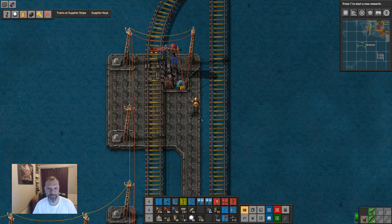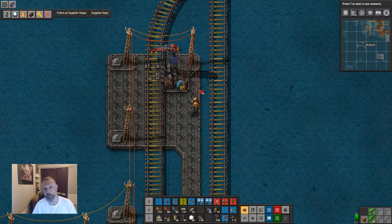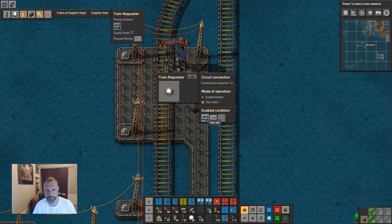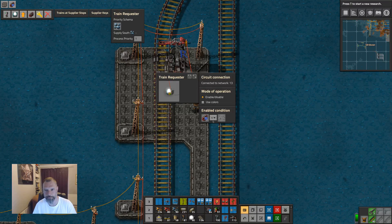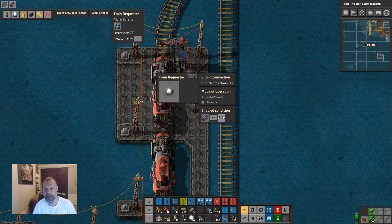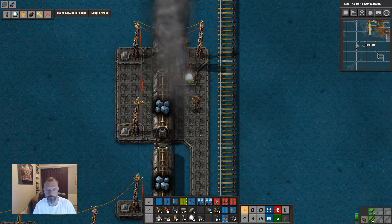Hello and welcome back to Factor Atlantis. Last time I was trying to set up this requester station and I did it wrong — I knew I'd done it wrong because literally after I'd stopped recording a train came in, which is a bad sign. What this should be is trains on the way, so I should set trains on the way to some value.